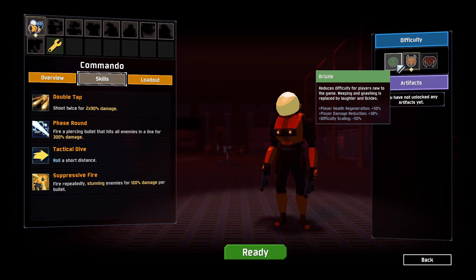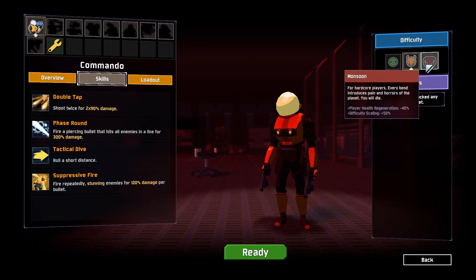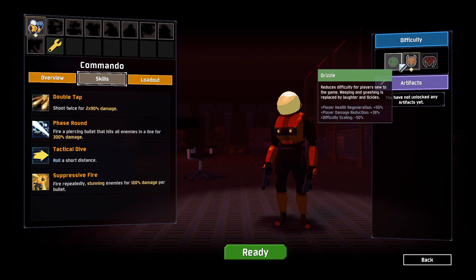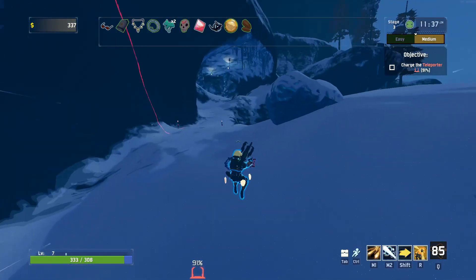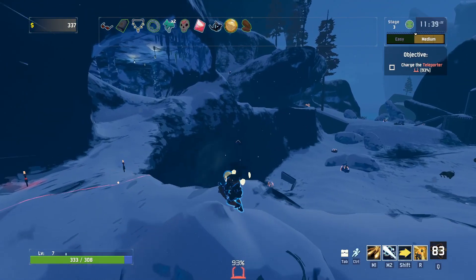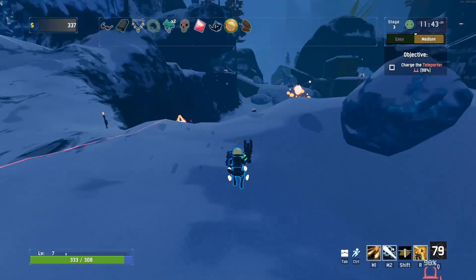For the first couple of characters, I'm not going to show any gameplay clips because literally all you have to do is play the game normally to get these characters — they don't get unlocked by any certain challenge. Starting out with Commando, he's unlocked as soon as you purchase the game. You have to do nothing special; he's the first survivor you have unlocked.